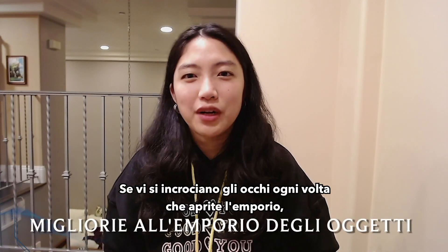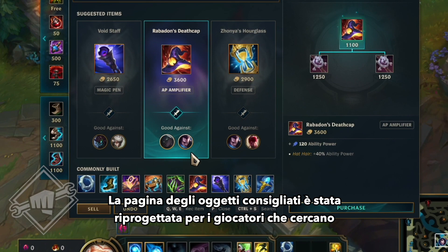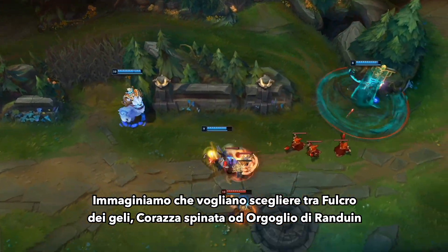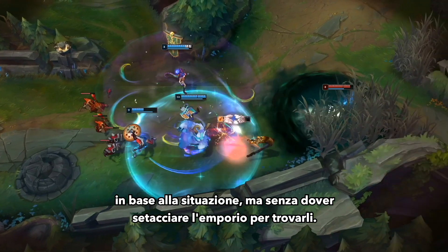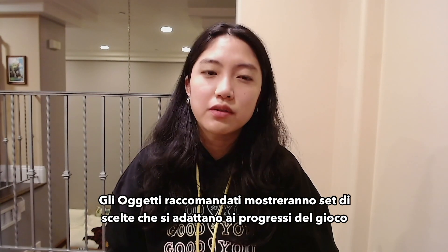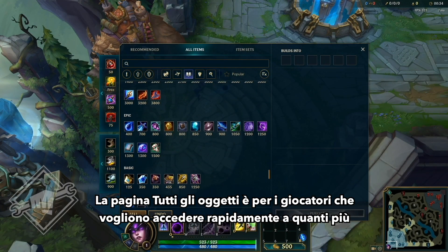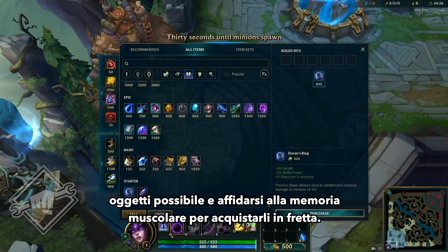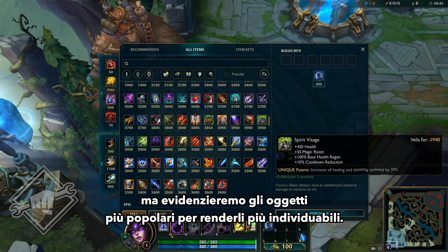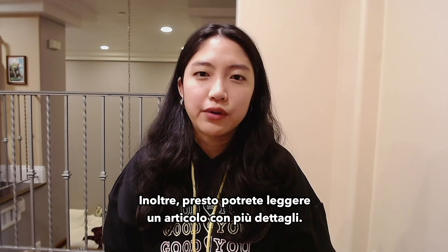For those of you whose eyes glaze over every time you open the shop, this is the update for you. We're going to completely revamp both the recommended and all items shop pages. The recommended items page is redesigned for players who want a streamlined experience — choosing between, say, Frozen Heart, Thornmail, or Randuin based on game state, without sifting through the shop. Recommended items will surface sets of choices that adapt as the game progresses, and evolve patch by patch based on how the best players are building each champion. The all items page is still for players who want quick access to as much of the shop as possible and rely on muscle memory to purchase items quickly. Things won't move around game to game or champ to champ, but will highlight current popular items to make them easier to spot. You can expect to see all of these updates on PBE soon for an extended testing period, and be on the lookout for an article with more details soon.